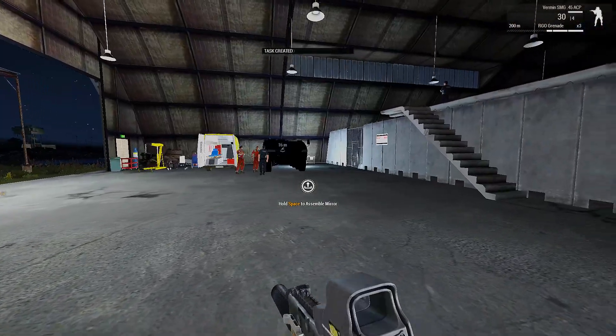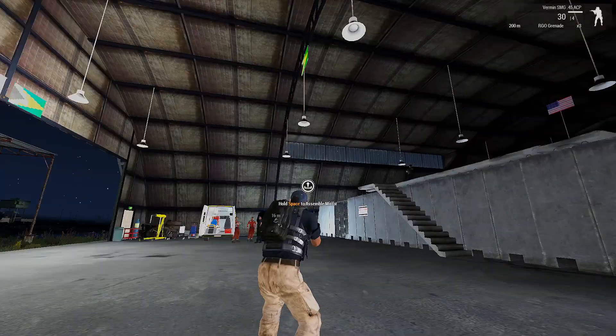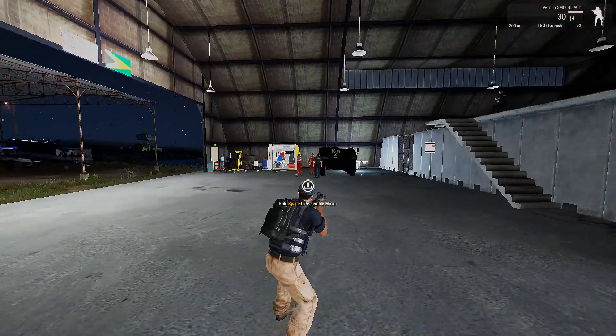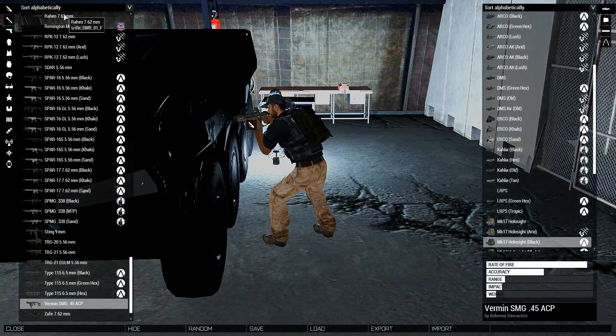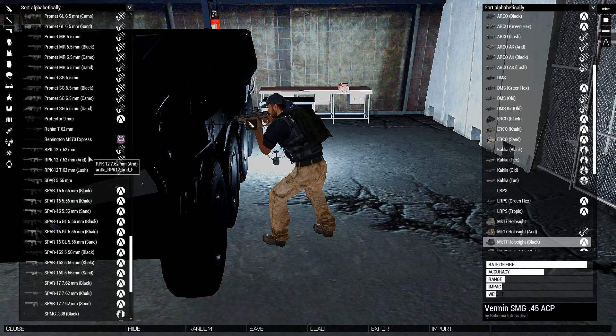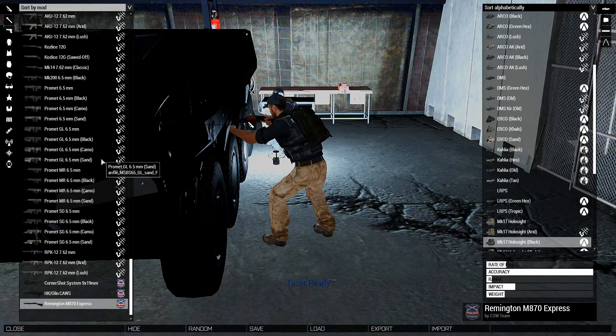Okay, I've spawned in and my task is to set my mission. What am I wearing? I've got my police uniform — is that not just the vanilla stuff? Yeah. Let's see what we have access to. Basically anything we want, I guess. Let's sort by mod and find the police badge.